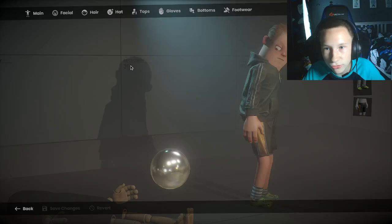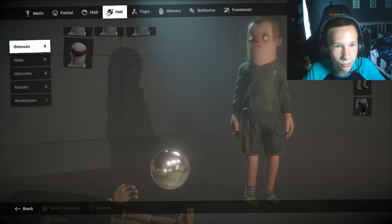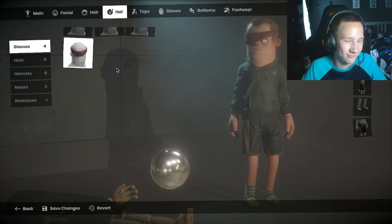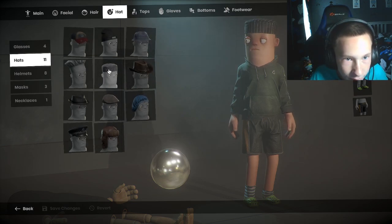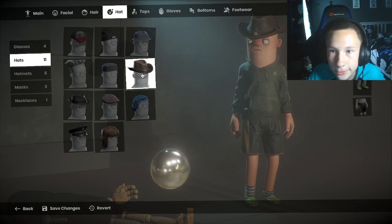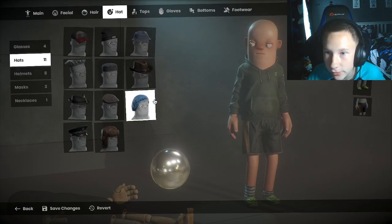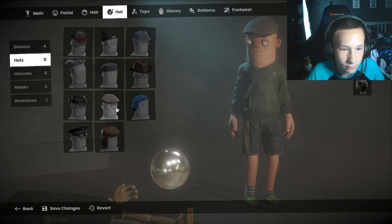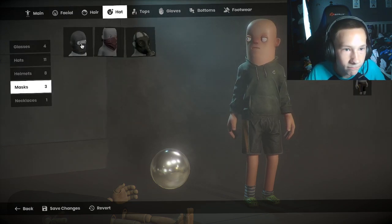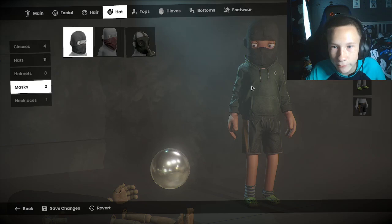And you can go to your avatar, you can change your stuff — you can have hair, you can have a hat. Yeah, this is going to be me now. There's a lot of stuff — like a beanie, a hat, a cowboy hat. There's like a lot of stuff you can do. You can even wear a mask like a robber. Yeah, I'm going to steal some money.